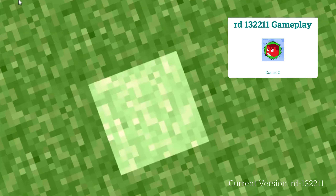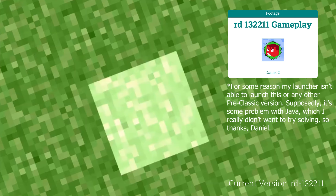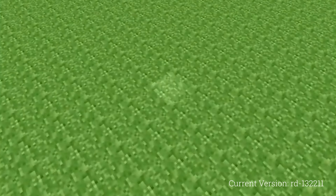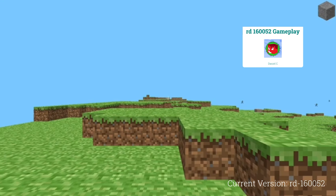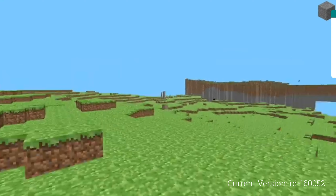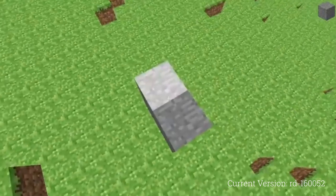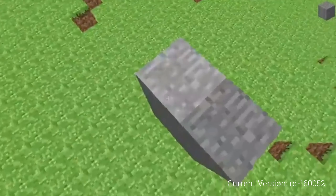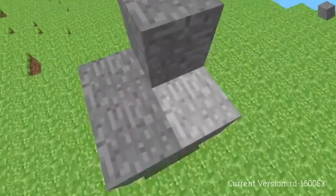Later that day, Notch would release the next version, RD-132211, in which the world was flattened and building mechanics were added. Several days later, the world would be smoothened further, with version RD-160052 making it varied in height. This would be the last major change to world generation in pre-classic.